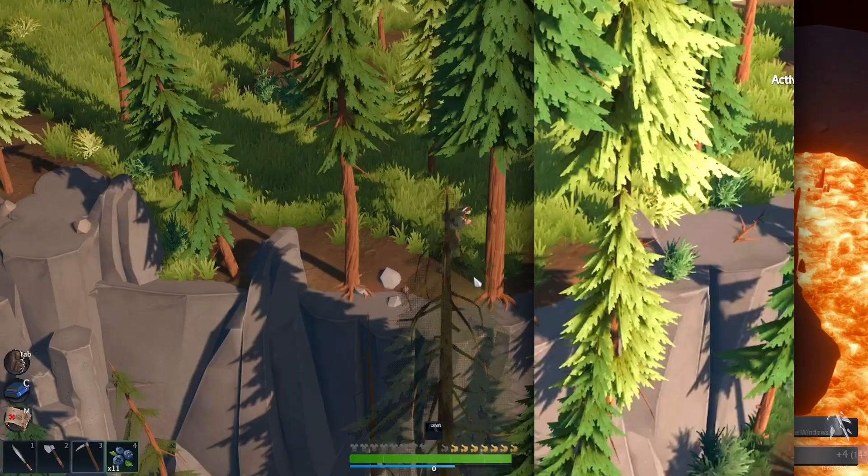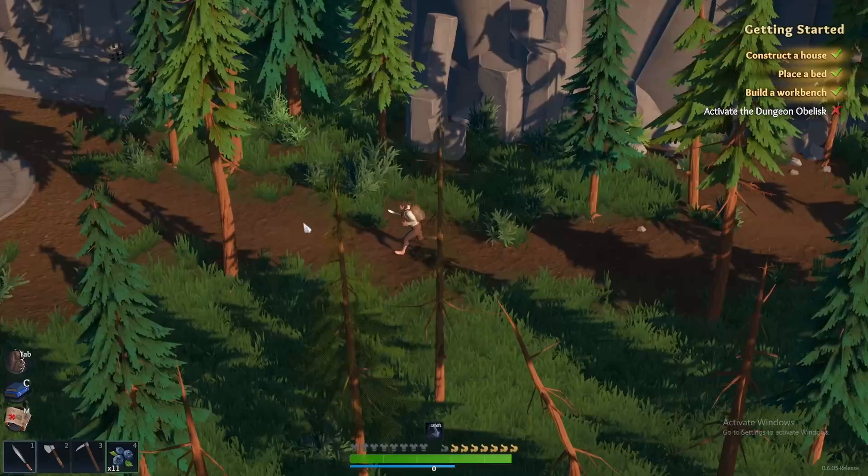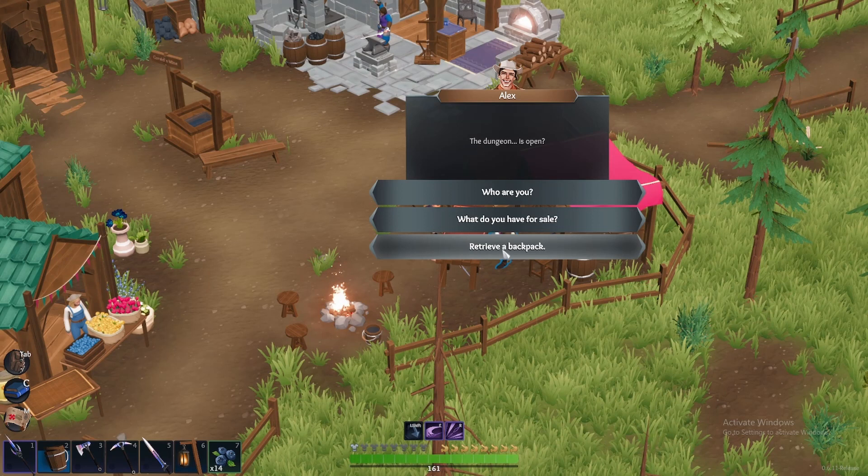Tip 4: Specific NPCs in the game can retrieve your lost backpack for a small fee. As you know, if you die in Lens Island you drop your backpack and all of its contents. Sometimes it's difficult to get back to where you died — if that's the case, reach out to an NPC and pay them to grab the bag for you. One example of these NPCs is Alex on the starting island. Speak with him, pay a small fee, and he will retrieve your backpack for you.